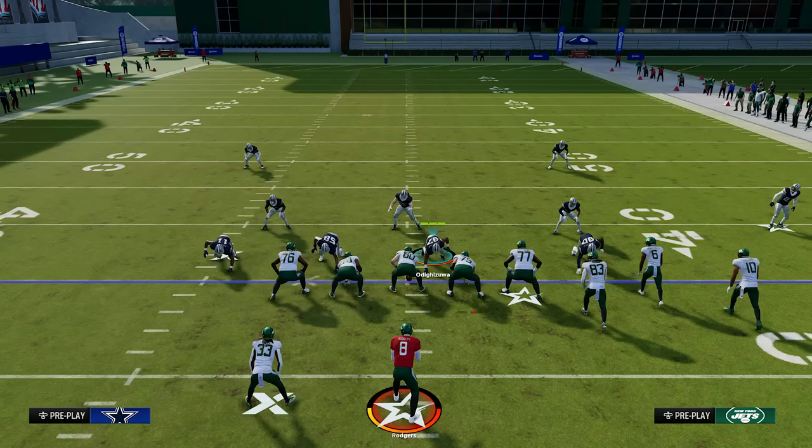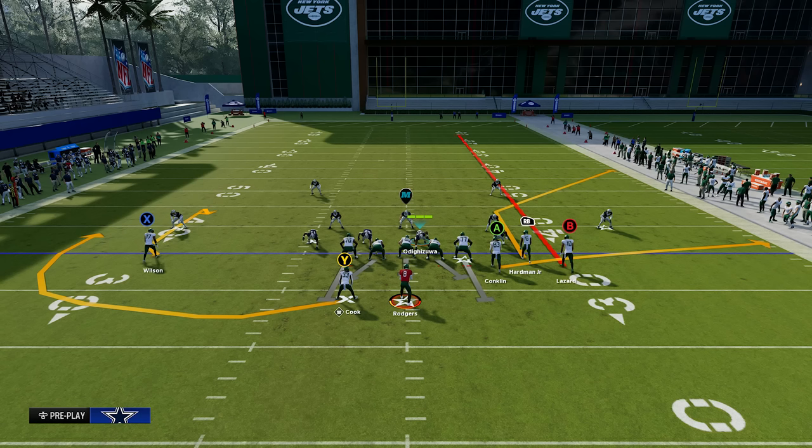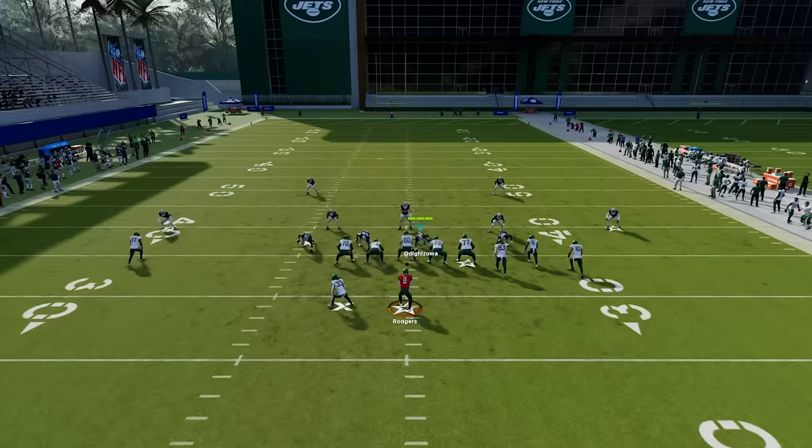For tip number two, let's talk about how to make your cover two defense actually really good in Madden. I'm going to first run a standard cover two to show you what's wrong with it. The corner-streak-and-flat combo that people love to run will absolutely destroy cover two for big gains, because the cloud flats just don't get the depth that they need. Especially on the short side of the field, that corner route gets wide open over the top for big gains every time.